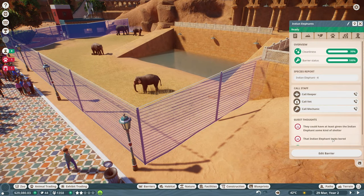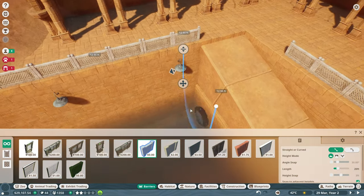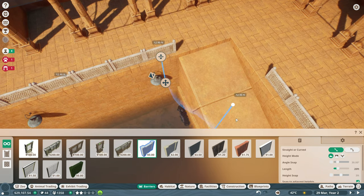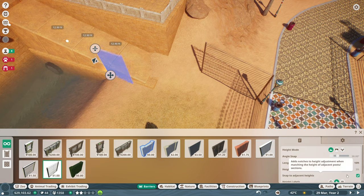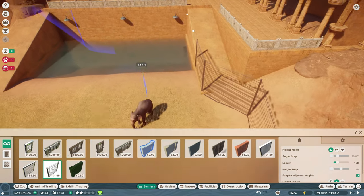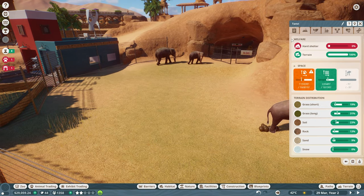It's actually gone. Let's pause — edit barrier, delete. I'll delete that one for sure, and that too. Delete, delete, delete. Let's make sure we cover as much area as possible in the water. I'll connect them up and make these electric fences. I know it's crazy to have an electric fence right next to water, but there we go. It's not complaining anymore — that's great. What do they think now? There are four of them over here — they need 16,000 square feet.